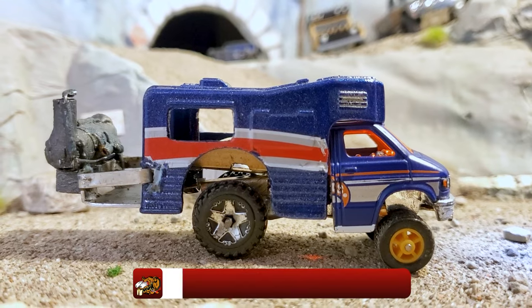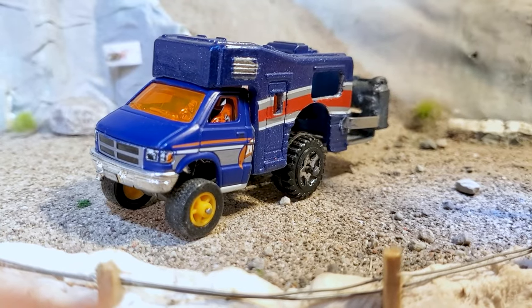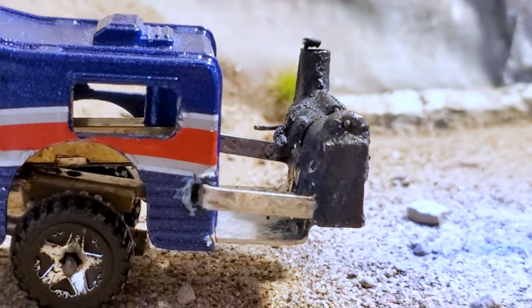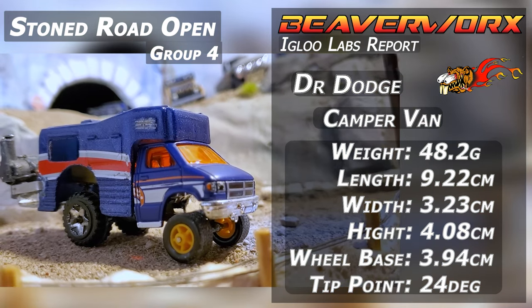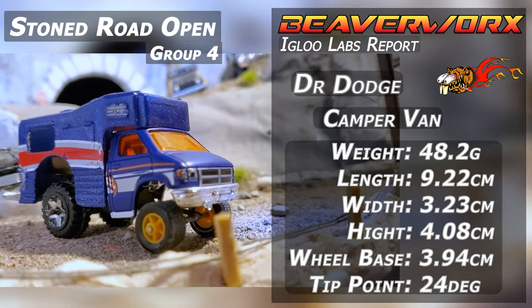Sisters of the Heavy Metal from Team Dr. Dodge, driving the camper van smoker. It looks like we get all sorts here, folks. It's Dr. Dodge's Team Sisters of the Heavy Metal coming down with a barbecue on the back of a custom camper van. There's a whole backstory behind this thing — we're going to link that in the description. It's going to be interesting.